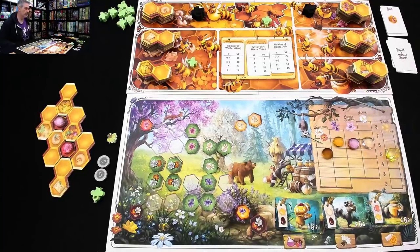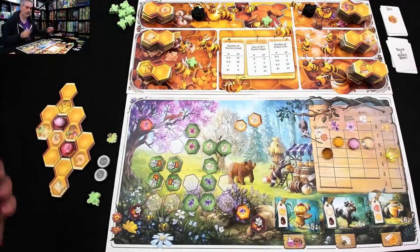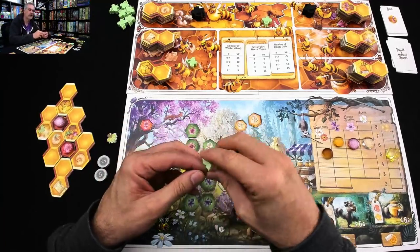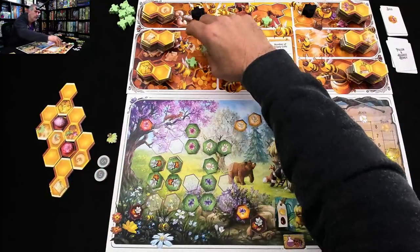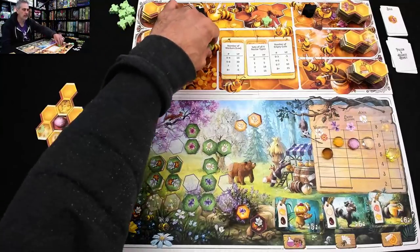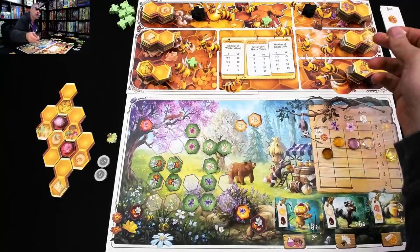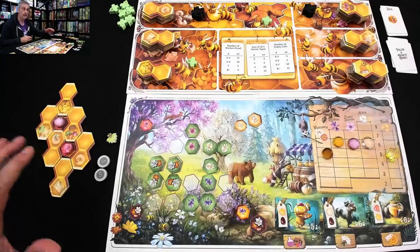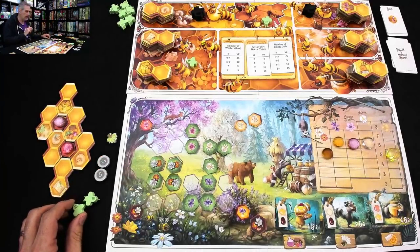It is my turn again and I still have — wait, didn't I have three bees? Where's my third bee? Yes, I should have three bees. So now with three workers I could send a single bee here or here, or send a double bee over there to grab another honeycomb. Every turn you activate a worker placement space, get a new honeycomb, expand, and hopefully trigger a big combo string of actions.